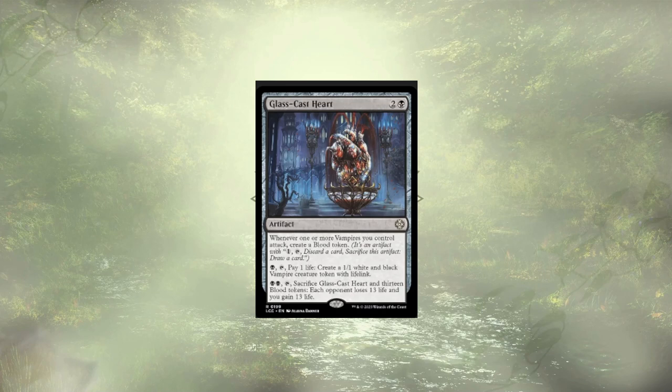Glass Cast Heart is an odd duck. It rewards us with blood tokens, which allow us to loot for a single piece of mana. Card selection is definitely powerful, but we only really have 3 graveyard recursion abilities in the deck. I don't really want to be dumping our creatures so quickly into the grave, and we definitely don't want to waste our other spells by just tossing them. Those are the only source of blood tokens in the deck, so voting up to 13 of them to drain each opponent for 13 really just isn't a realistic goal.